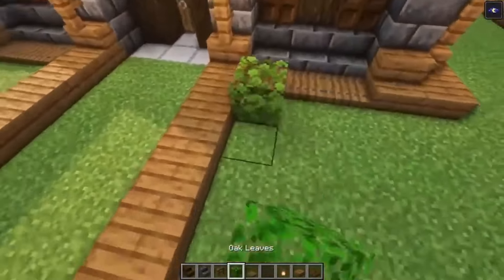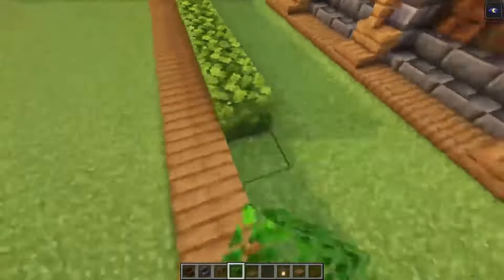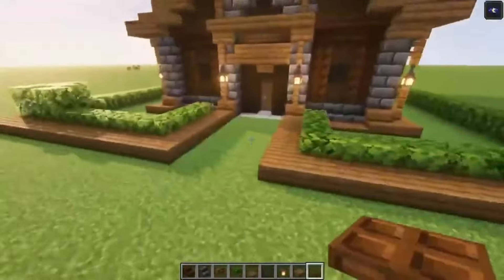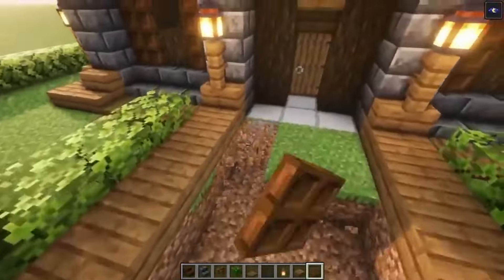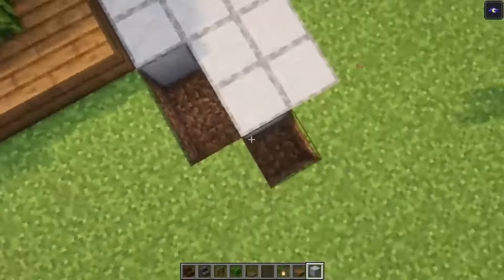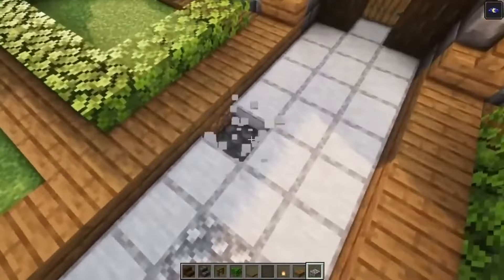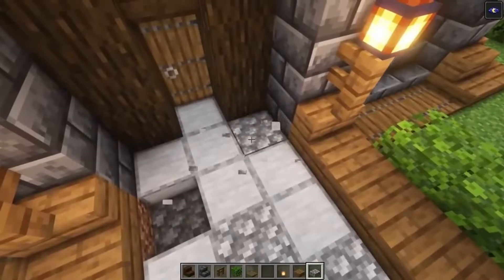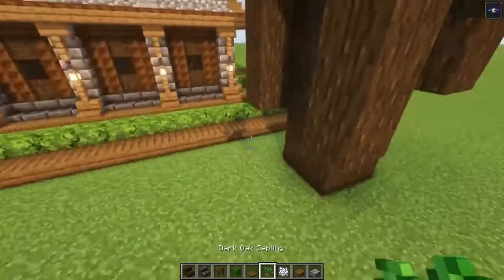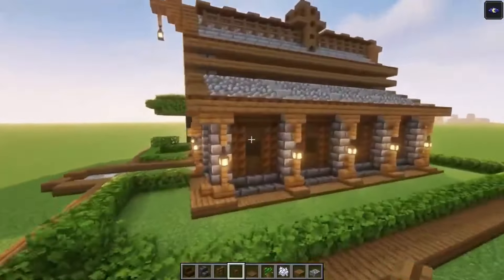Then add your oak leaves going all the way around. Now let's place these blocks with some spruce stone as well. Now let's mix in some cobblestone. Now I will add some dark oak trees on the sides, just to give this a little bit more depth and decoration. Then add some spruce buttons on the sides going up. We're going to add some spruce buttons over here as well.